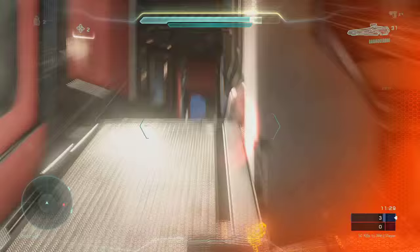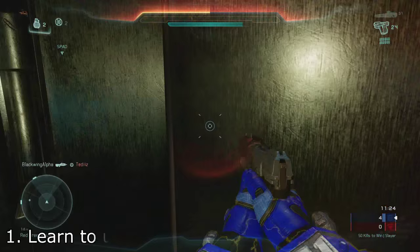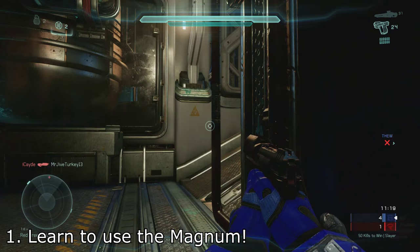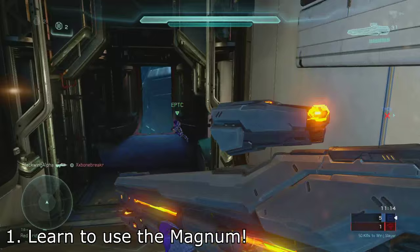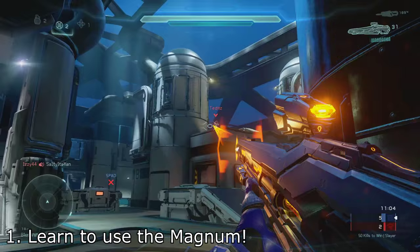The first thing I cannot stress enough is that you need to learn how to use the Magnum. This is the best the weapon has been since Combat Evolved, and everybody's been talking about it. It is very good, very reliable, very accurate, has great range, has a good rate of fire. It's a good weapon, and you spawn with it as a secondary in most game types. It can go toe to toe with pretty much every weapon in the game because it only requires 5 shots to kill if you get a headshot.